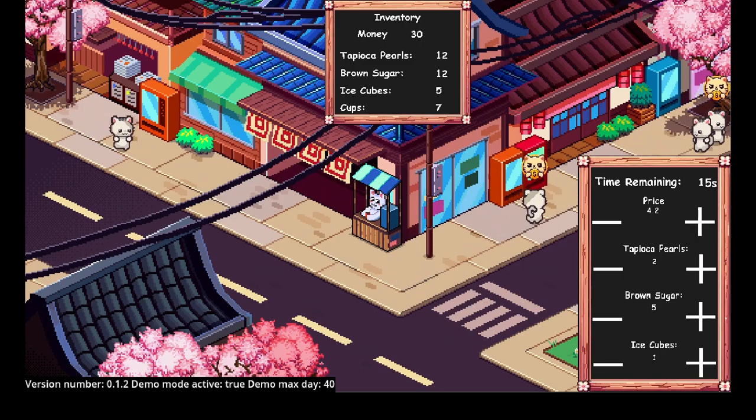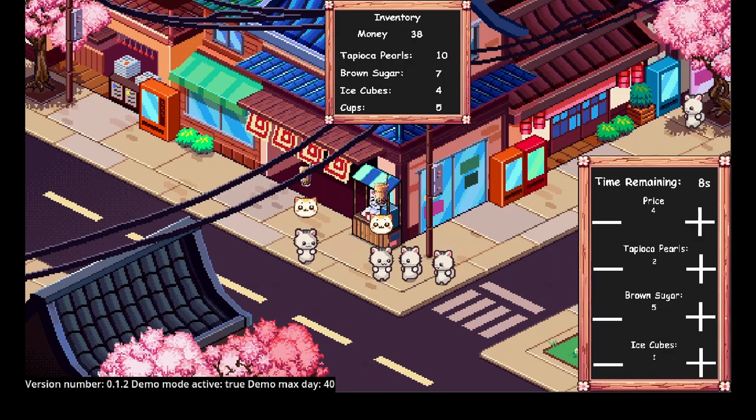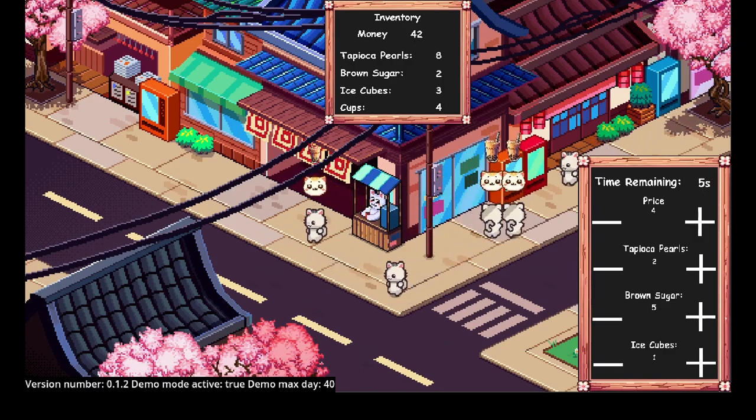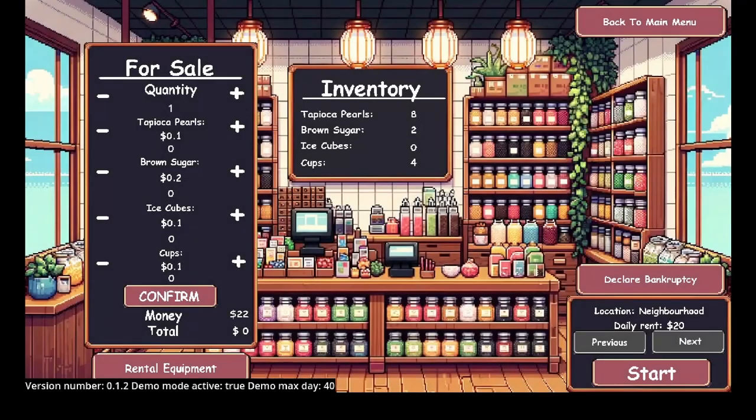I didn't make as much, so we'll drop it down to four dollars. Will that make people happy? I've got to make money here — you don't realize how expensive this stuff is. I'm actually making a lot more money now. Made $22 in profit today. I need more cups — going to get ten cups. We'll go 14 ice cubes. We'll get 50 brown sugar and 50 pearls. Actually, we'll get 25 cups. Let's start.